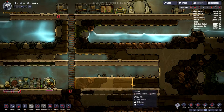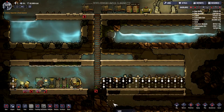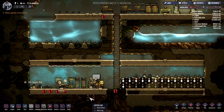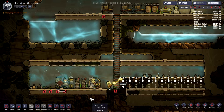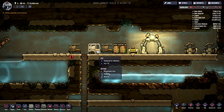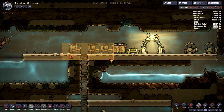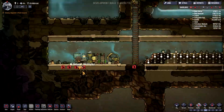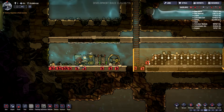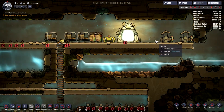Auf jeden Fall haben sie da erstmal jetzt schon mal angefangen abzugraben. Ich wollte ja hier drüben so ein kleines Lagerraum bauen. Irgendwann müssen die hier oben nochmal aufräumen. Unsere Lager sind voll – daran liegt es, dass sie nicht abbauen können. Unsere Lager voll sind. Jetzt geben wir auf jeden Fall auch mal einen neuen.